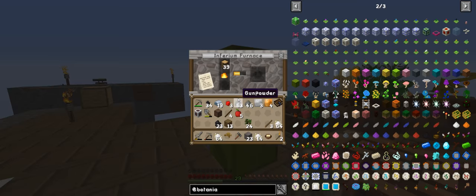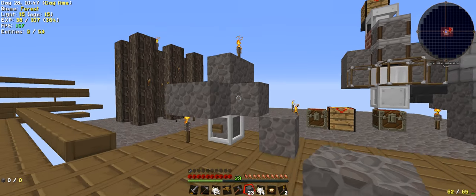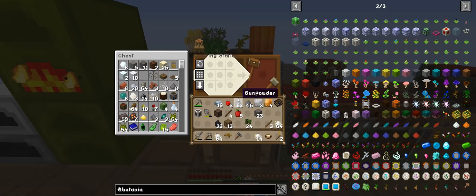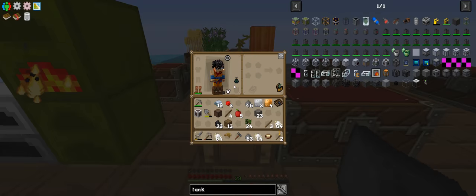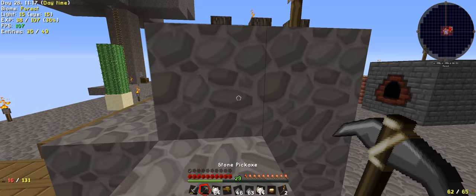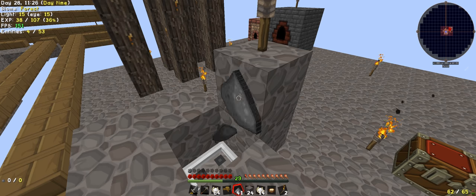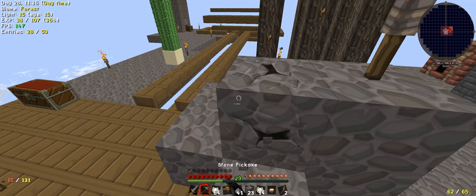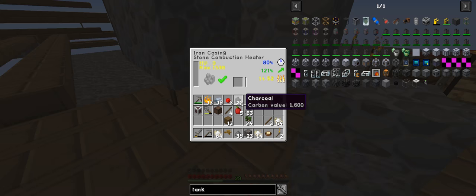We'll just quickly do this because I need to put it in there and convert it to coal. I need to make creosote oil, which requires a tank. We just need redstone, so we basically need to still go ahead and use more. We'll just chuck in four like that and burn up.